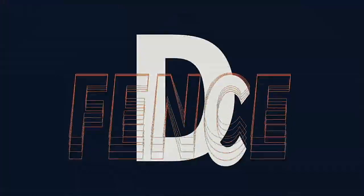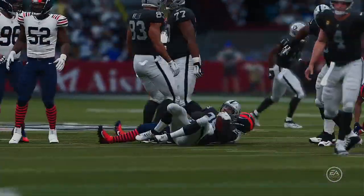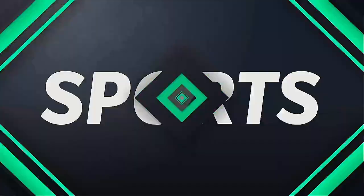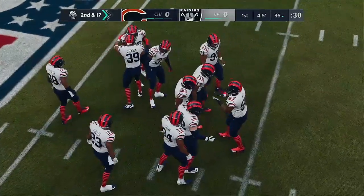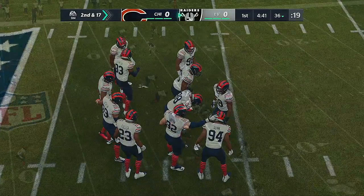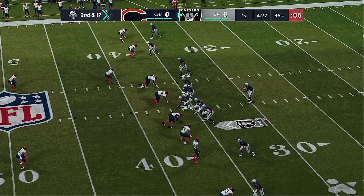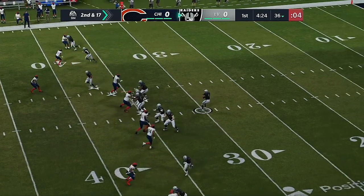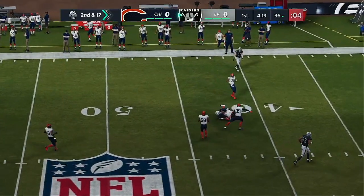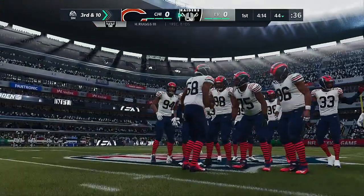Nice play right there to stop him behind the line, but I want to see how this defense continues to play him in the first half. He has the ability to take over a game. I think you have to bottle him in at varying levels, because if you crowd everyone to the line of scrimmage and he breaks through, there's nothing but room to run. Second and 17. From the gun, it's Carr — man open, that's Henry Ruggs — eight yards on the completion, but now they face third down.